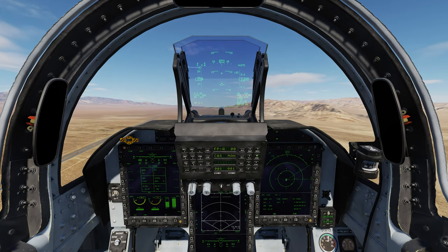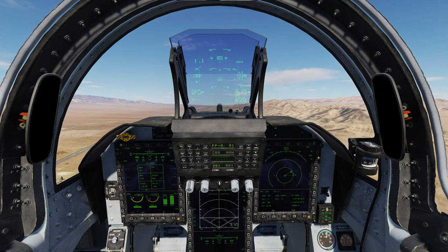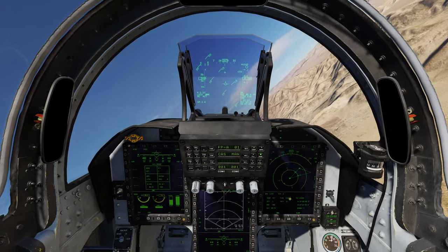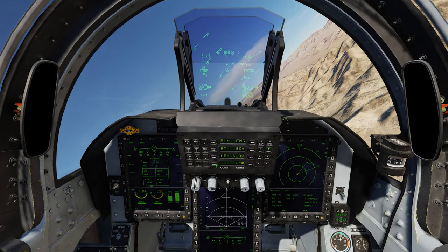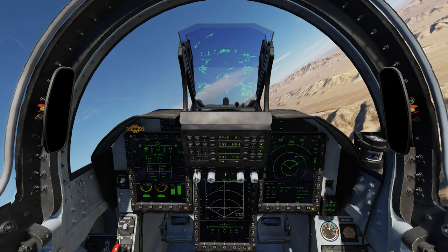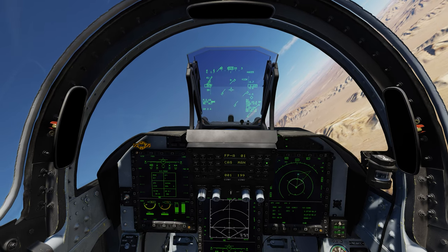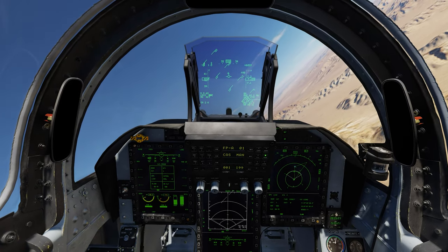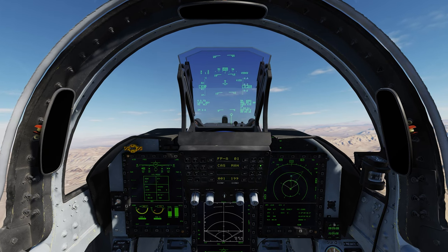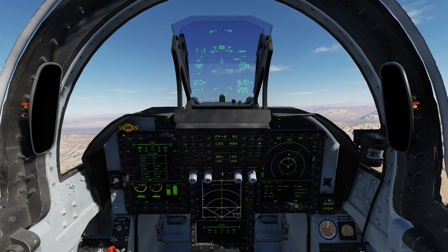We can see steer one is up off to our right, so we take a turn and start climbing. It was a hot start so I didn't put in my data link codes or enter myself into the net — I'll do that now. We'll fly up towards our point of engagement with whatever emitters are near steer point one. We're rolling out, 60 miles away, and we're going to get some altitude. The higher and faster you are, the further those LD-10s are going to go — about 40 miles on a good day.